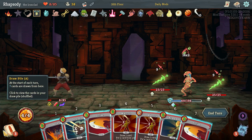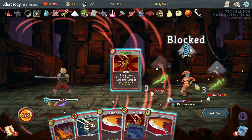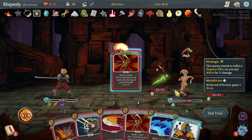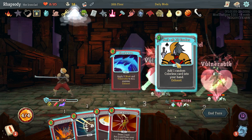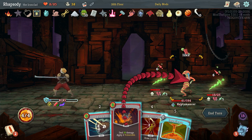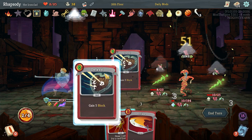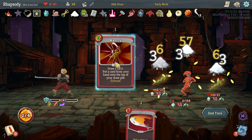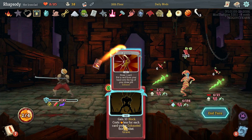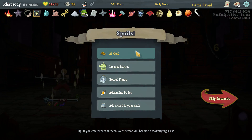Guess all we can really do at this point is hope. I'm going to hit an Armaments on a Warcry, trying to find the Shockwave — which we do. Beautiful. That's the Shockwave and the Jack of All Trades. Getting some Patience. That could work. And that's literally just enough exhaust cards to get through that fight. Good lord.